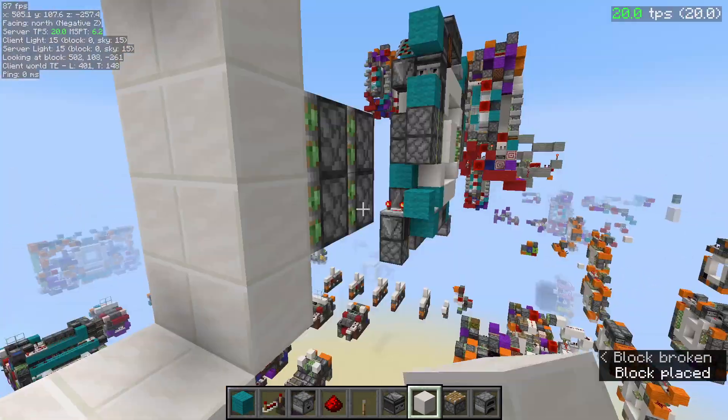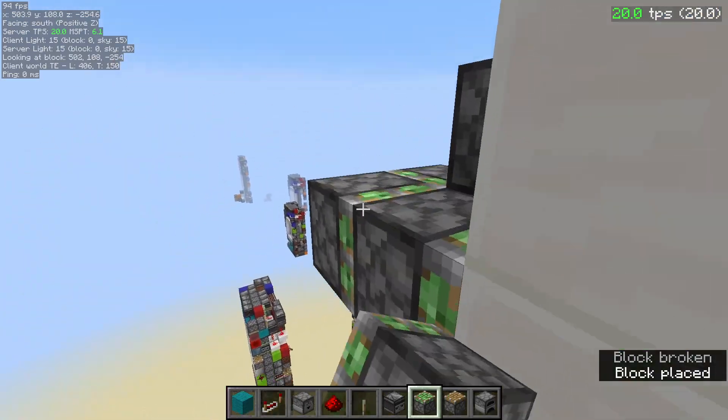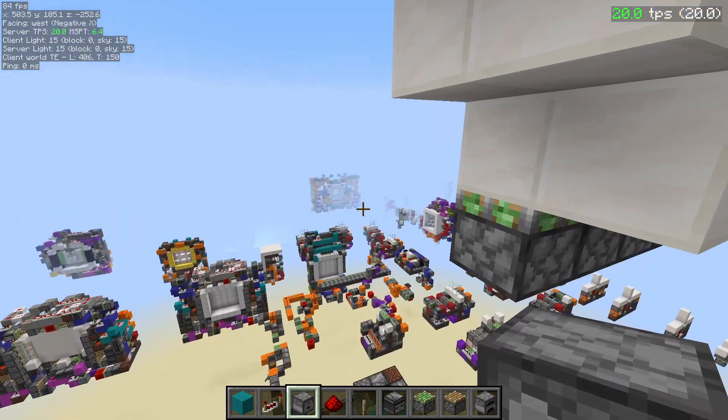Same thing on this side — you want to have your double piston extender to grab the middle blocks like this. Once you've got your layout finished, come to this right side corner.